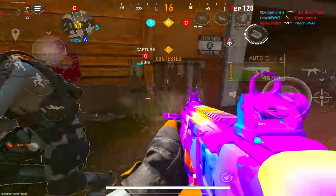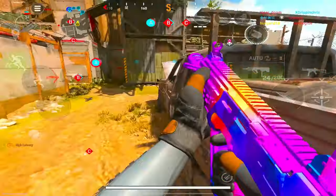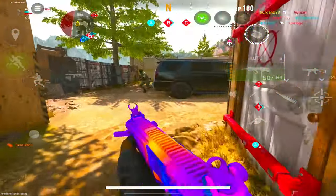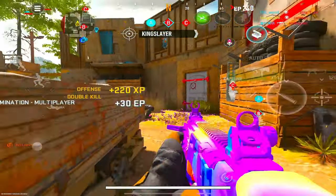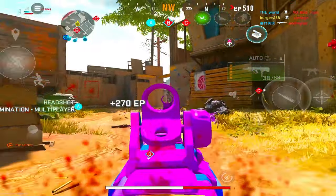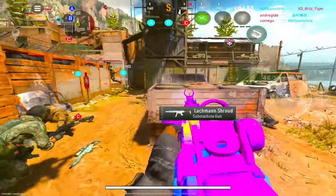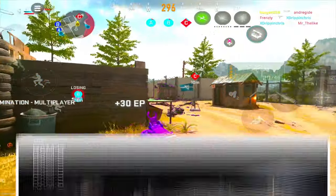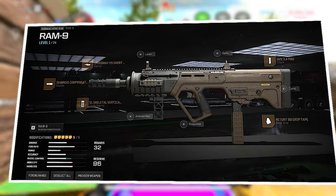For our number four spot we have the RAM-9, which in my opinion is pretty much the brother of the RAM-7, but the difference is that it's an SMG. Close to mid-range it absolutely shreds, but long range it has little to no chance of winning any fight. If you guys decide to cross-map somebody long range with this weapon, I promise you it will not work out — the recoil is kind of hard to control, which is one of the similarities between the RAM-7 and RAM-9 being brothers. A great build for this weapon will be on the screen right now.